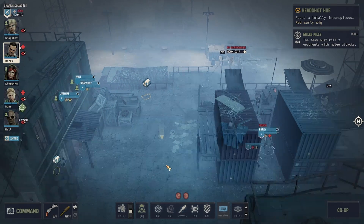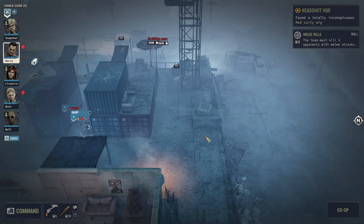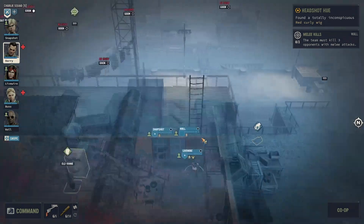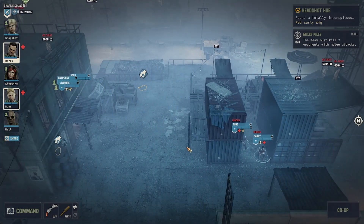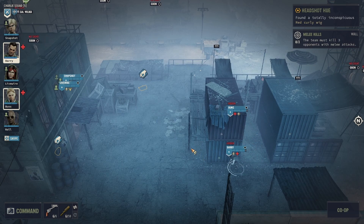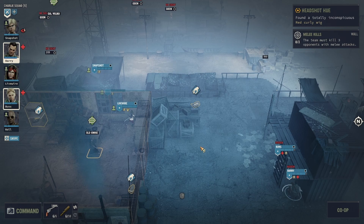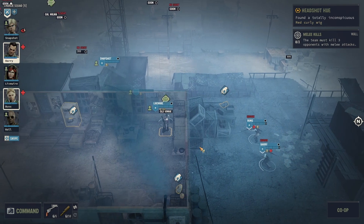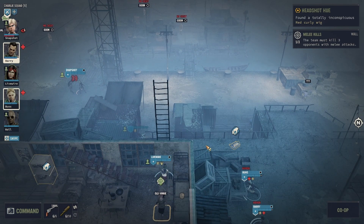The only nitpicks that prevent the story from getting a 10 are a few options we would have really wanted. For example, you take out a gang escorting a bus, and if you don't blow it up it doesn't give you an extra reward — we'd like it if the bus would actually reduce your travel time on the world map. There are a few other options like that throughout our playthrough, but they're not big ones.